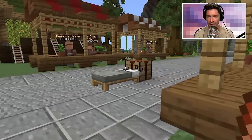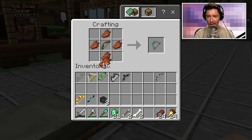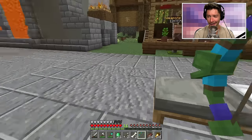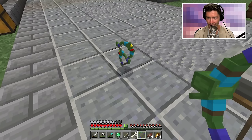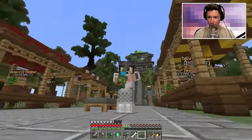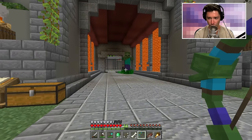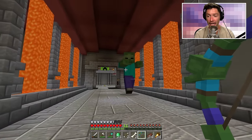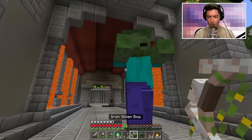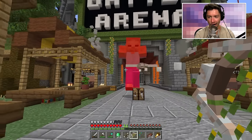I don't have the zombie bow, but I have what's required to craft it. It just requires a bow in the middle and rotten flesh on either side. The zombie bow — it has a face on it! The bow goes through the zombie's mouth. What is this going to summon? A giant zombie — excuse you! I can tell you're going to attack me, so let me move away.